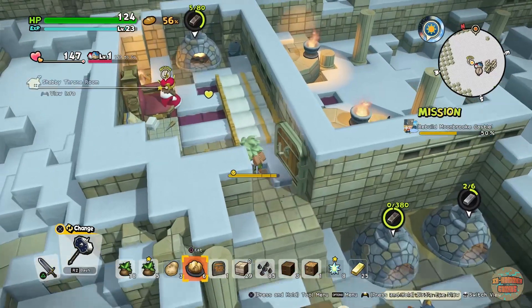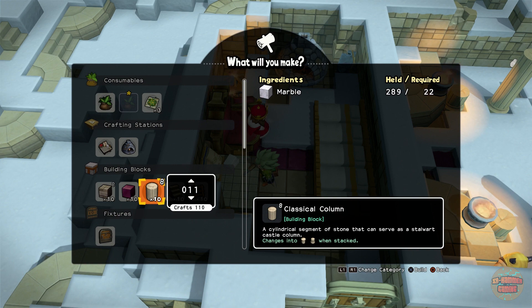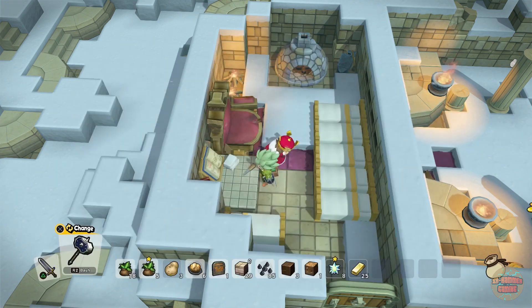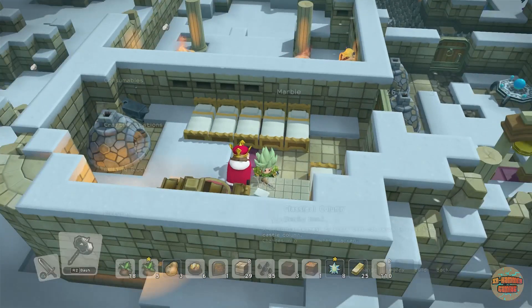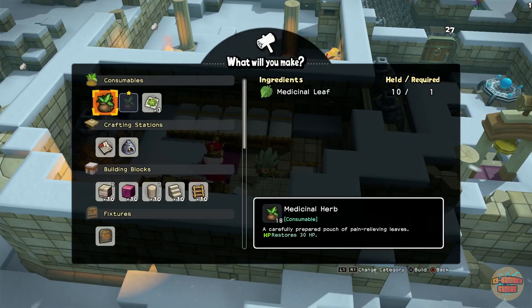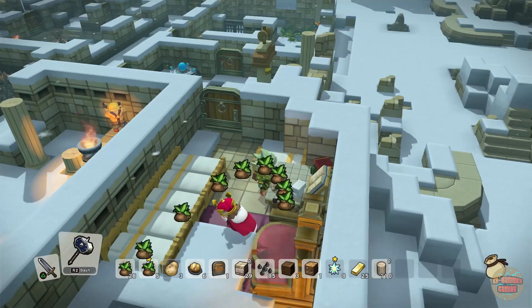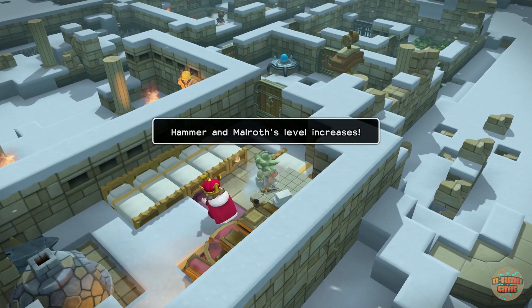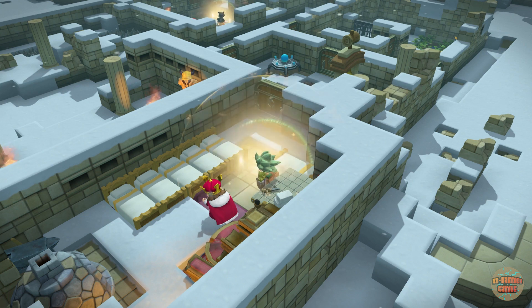I do need to make some classic columns though. Here they are — beautiful. So I make 110 of them, because I can! Why else would I have found all that marble — to not use it? I don't think so. Oh, I levelled up! That happens a lot on this map, it just happens a lot. It's so random, you don't even notice your XP bar going up.